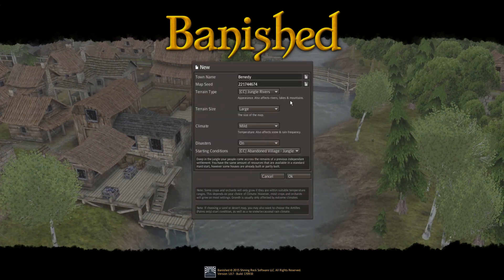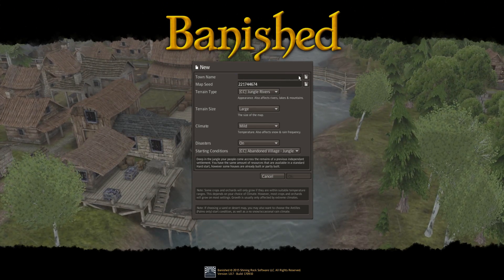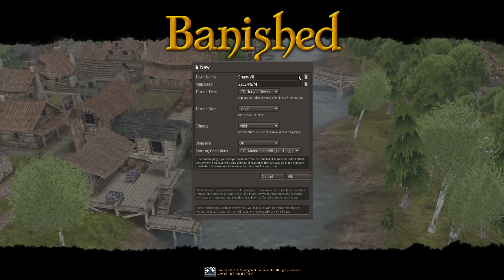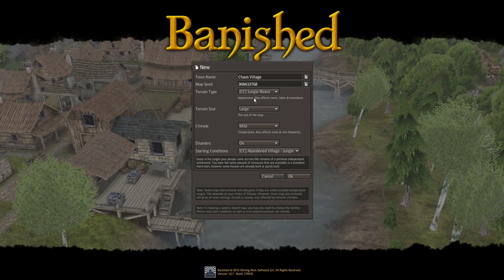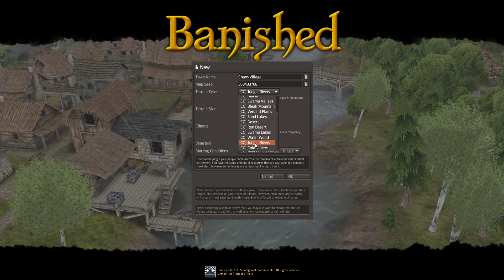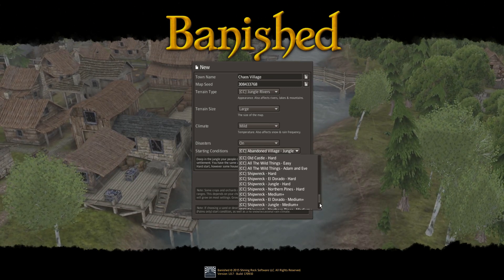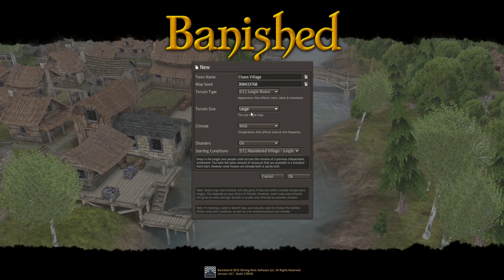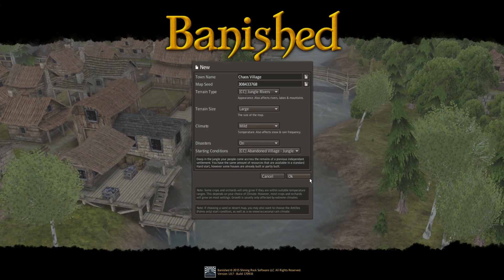Let's call this Chaos Village. Let's see what kind of settings we're going to make use of. I had a look at all of these things and I think what I'm going to do is jungle rivers, just so it's a little bit more interesting, and I want to do the abandoned village in the jungle - keep with the theme. Disasters on, large terrain, a mild climate is what I'm going to do, and we will get started straight away.